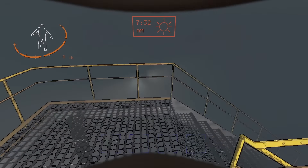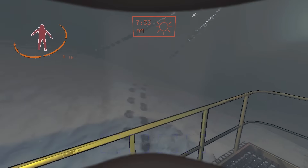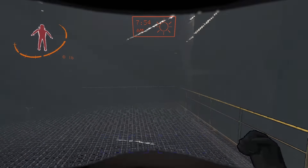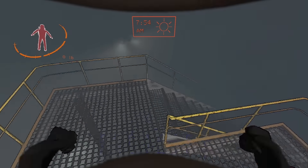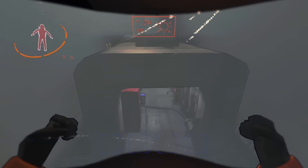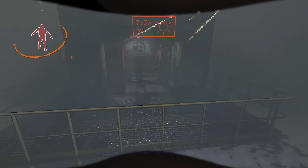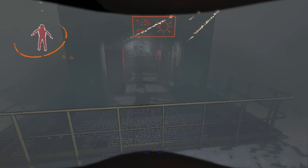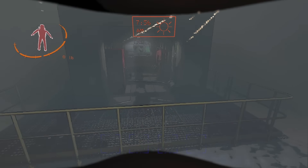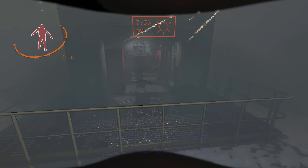To get back down, you can take any of the staircases, but what I like to do is drop here onto the light, then onto the railing, and drop off. You will take a little damage on that last drop, but once you're on the railing just head down a little bit and drop so you won't take damage. And that's about it for our last moon, Titan.